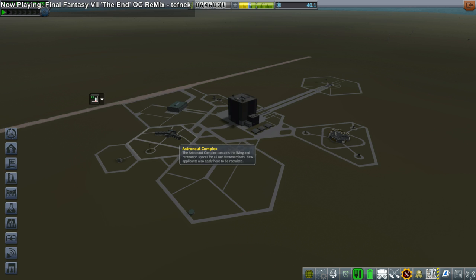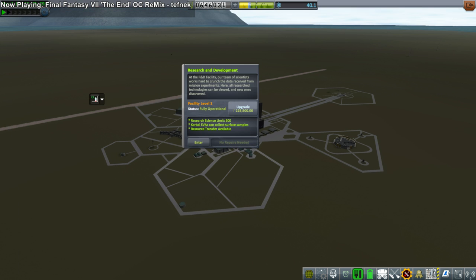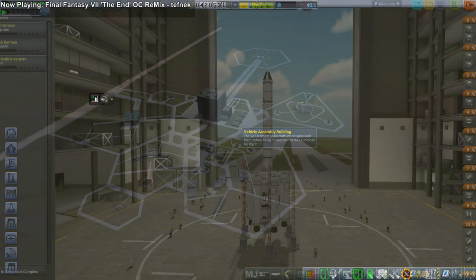I unlocked the astronaut complex and decided to spend on that, though I decided we didn't really need the next upgrade yet. I also unlocked the upgrade for the R&D building, which allows us to have a science limit greater than 100 — meaning we can now unlock technologies that require more than 100 science.